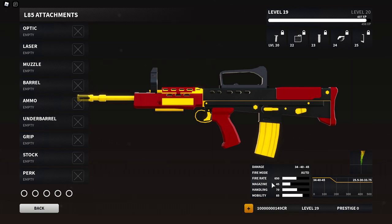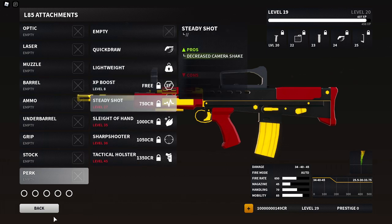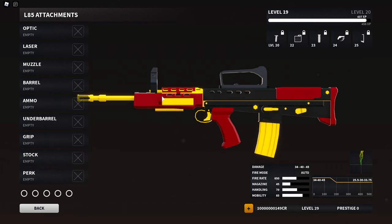We're on the content creator account today, by the way, because I don't have the lightweight perk unlocked on my main account, so I had to switch over. I'm going to show you guys two setups with the max mobility possible that's actually a good setup, and also something slightly slower than max mobility but my personal favorite.